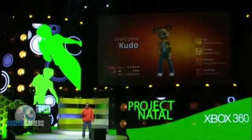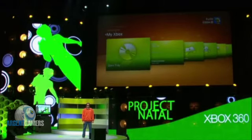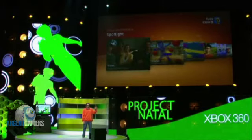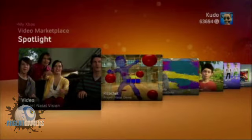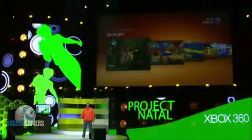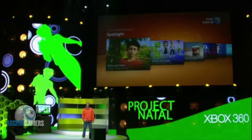Let's get in and navigate the dashboard. I can now choose between different categories in the dash with just a simple swipe of my hand, or choose between different menu options by moving my hand left or right. I can go anywhere in the menus — no controller required.